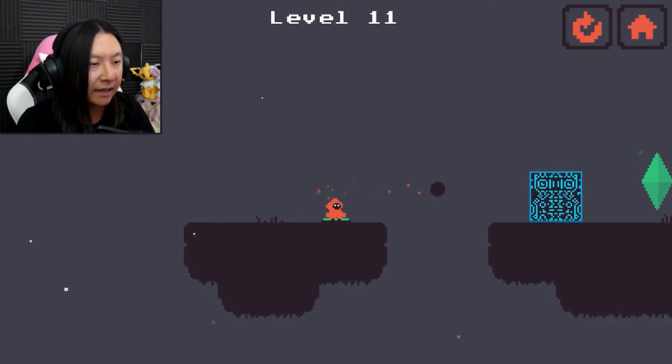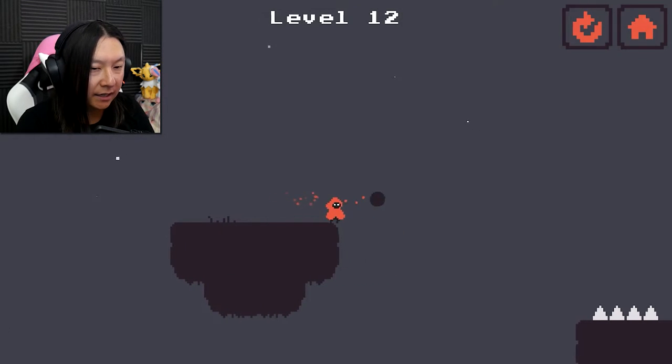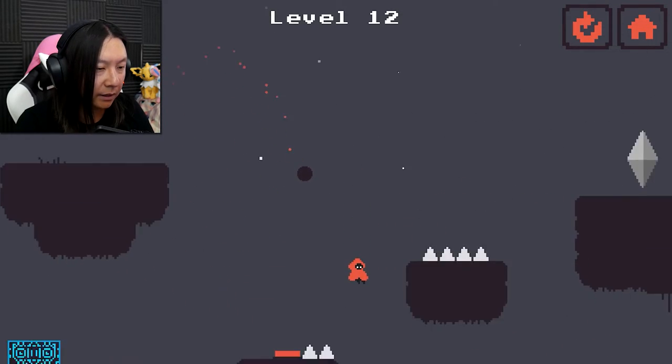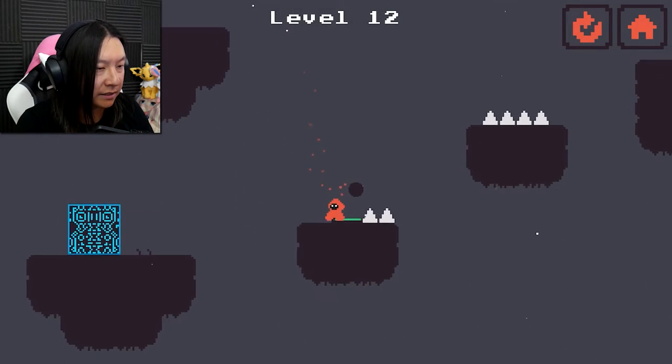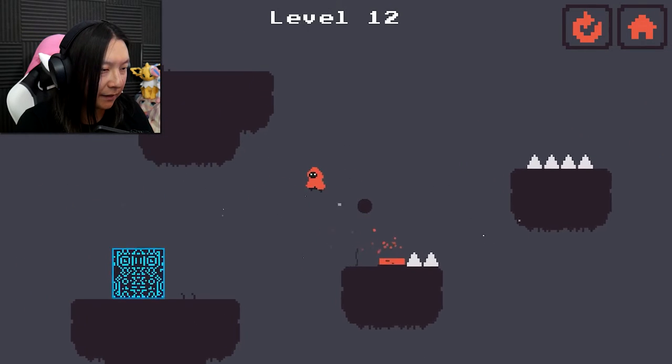We need this button press to activate the crystal goal, so we have to drop the crate on it and switch places with the crate. Level 11 done. Is there a crate over here? I'm just not seeing it. What do we do here? Leap of faith - there's stuff down there. It was a leap of faith that at least granted me the info I was looking for. Some good stuff there.